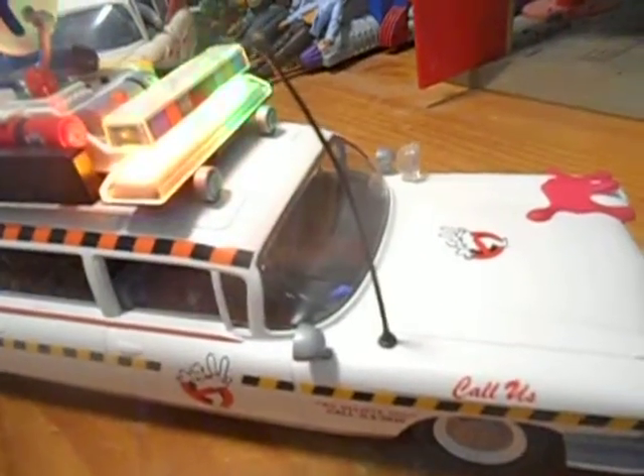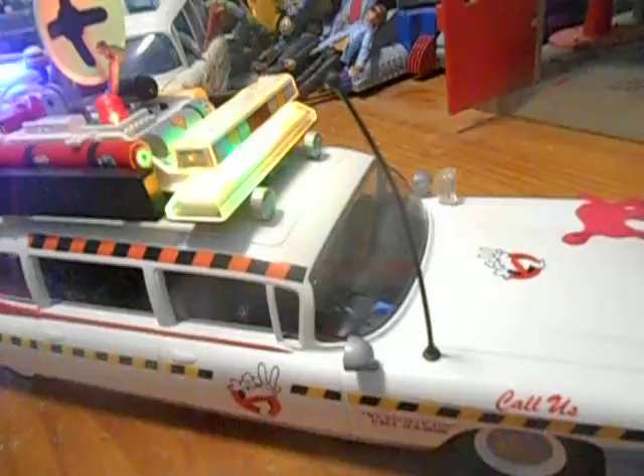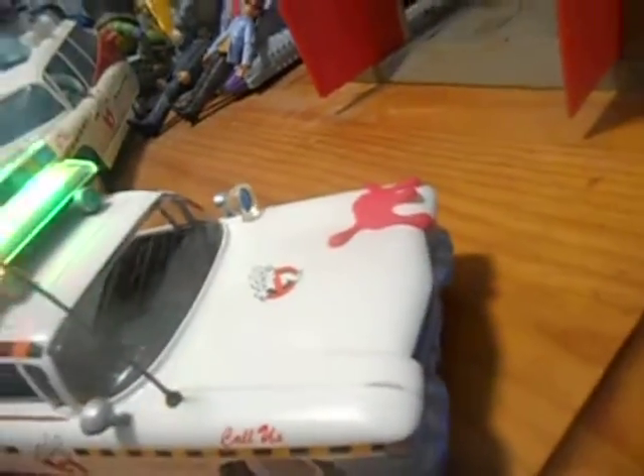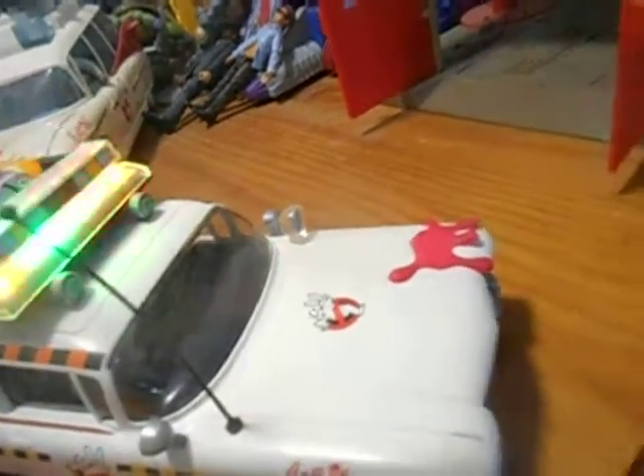The little red light blinks. The light bars — I forget what they are, I want to say they're like Code 3 light bars — they work. They have the proper LEDs in them: the green, the blue, the amber. They didn't just make them all blue like on the regular Ecto.